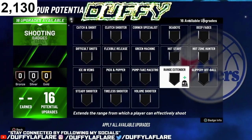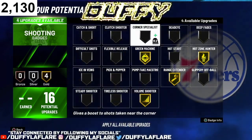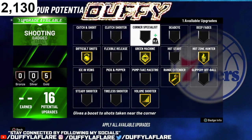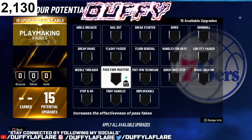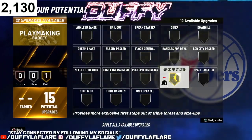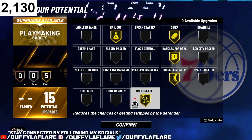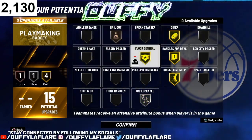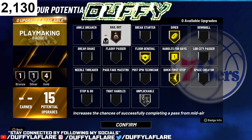For shooting, we got 16 badges: Ranger, Stinder, Hot Zone Hunter, Free Machine, Volume Shooter, Difficult Shots, and Clutch Shooter. For playmaking, we got 15 badges: Quick First Step, Handles for Days, Bail Out, and Unpluckable. If you want, you can take Bail Out and Unpluckable down and put Floor General instead. Bail Out really does work on bronze for some reason — you don't need it that high.